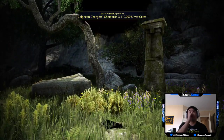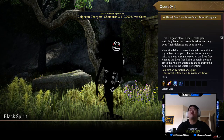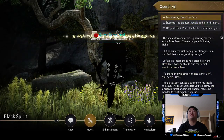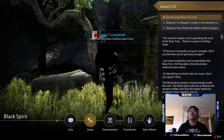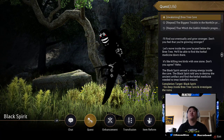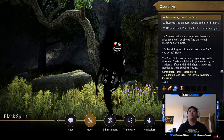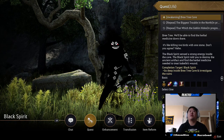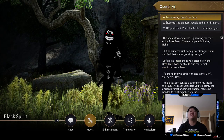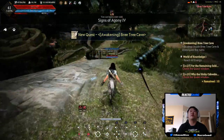All right, that was so weird. Okay, this is a good place. 'Great watching the artifact crumble before our very eyes — their defenses are gone as well.' Awakening Bree Tree Cave — the ancient weapon core is guarding the roots of the Bree Tree Cave. 'There's no point in hiding, I'll find out eventually and grow stronger. Don't you feel that you're growing stronger? Let's move inside the cave located below the Bree Tree — we'll be able to find their herbal medicine down there. It's like killing two birds with one stone.' He's getting really big — I like this. He looks sick. I know he gets like enormous, which is awesome.